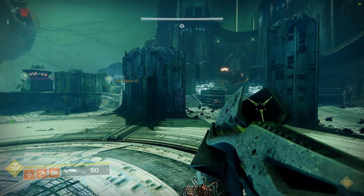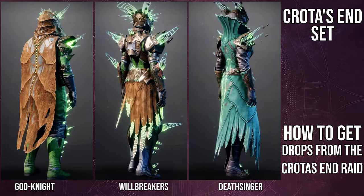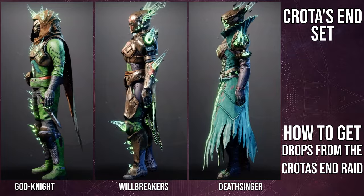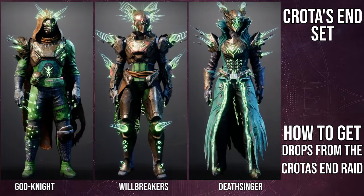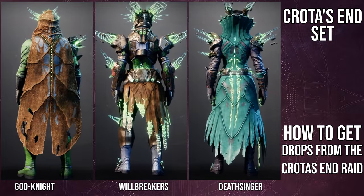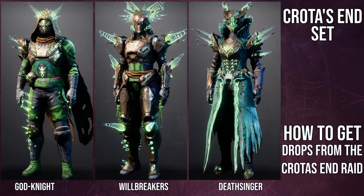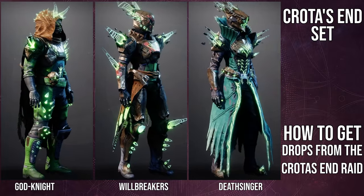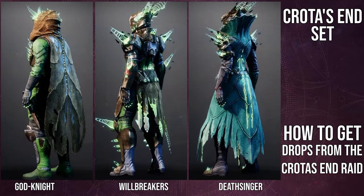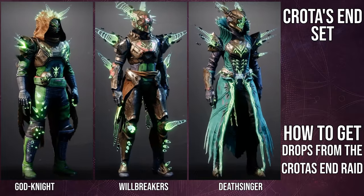Sorry again for that long intro, but here is the armor, and I gotta say, I am immensely disappointed. This is really funny considering when we were looking at the VOG armor — the Vault of Glass armor — I remember specifically saying that I really wish that we got this version of the armor, and not specifically the Crota's End, but the updated armor for all the raids. I really wish we ended up getting that armor, and I should explain what I mean by that.